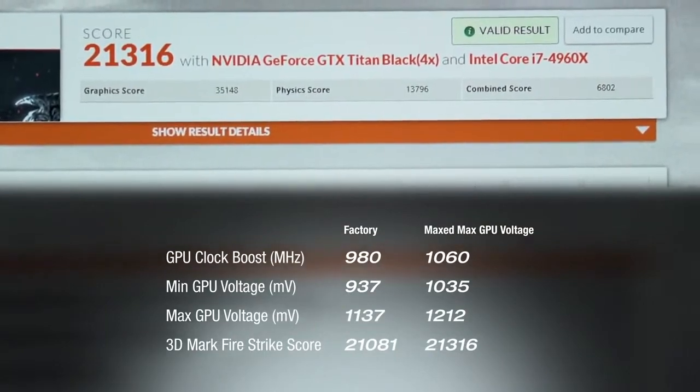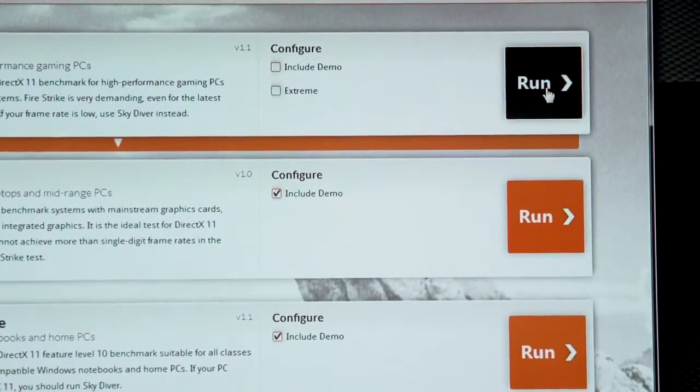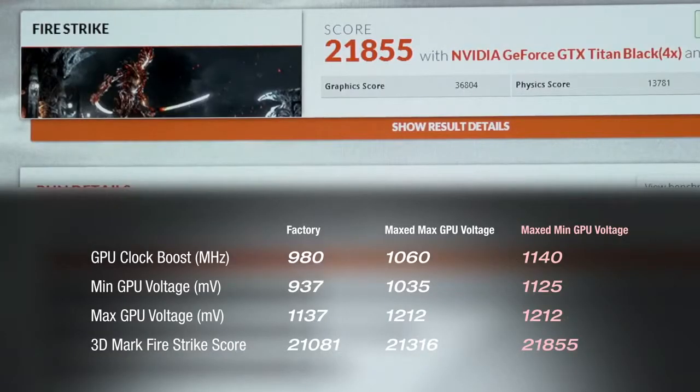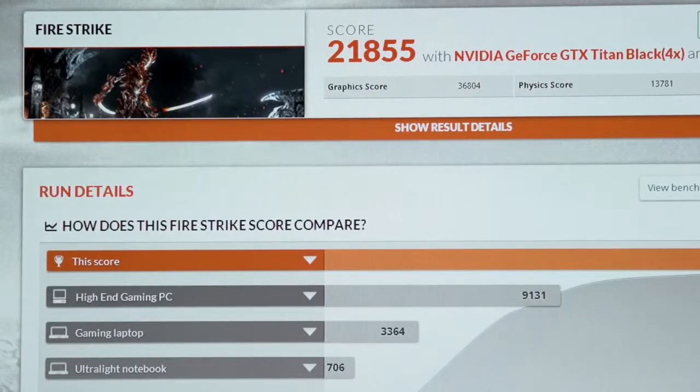We're now at 21,316 points in 3DMark. We've maxed out the maximum GPU voltage option, but we'll continue to increase the minimum GPU voltage, apply higher clock speeds, and bench. We're going to keep pushing this until it quits. Now that we've maxed out minimum GPU voltage, we'll continue to increase our core frequency and run the benchmark. With the video card clocked in at 1150 MHz on the core, we're at 21,855 — a solid increase from our previous overclock.